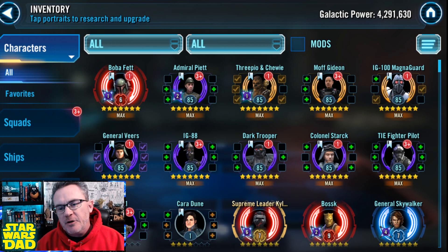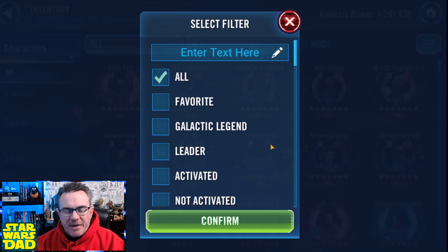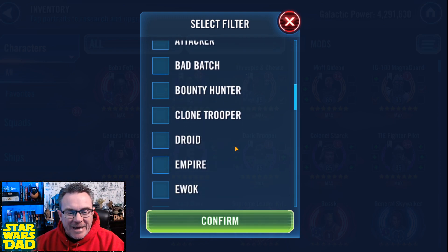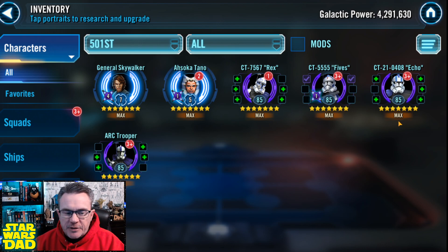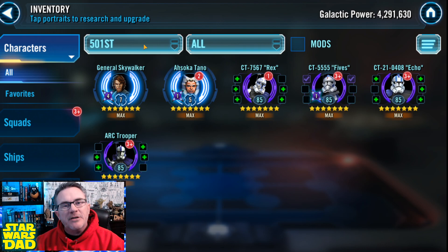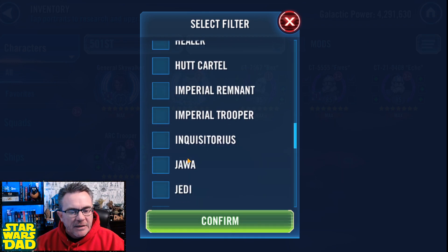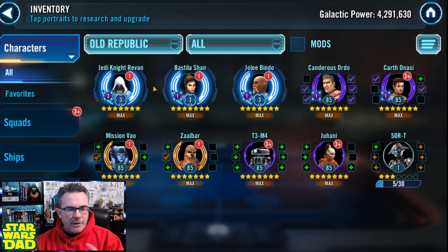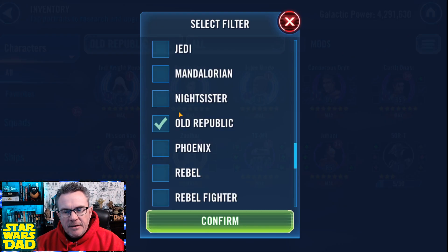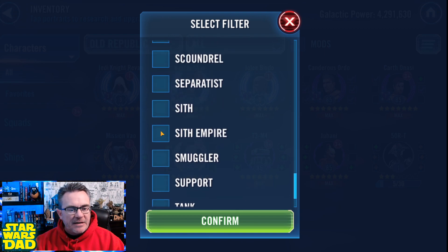There were some things I wanted to finish on this account. After I did Kylo, I wanted to go get my GAS, so I now have General Skywalker. I don't have the clones geared up, and that might be a little bit of time, but I wanted to get General Skywalker. I wanted to get my Revan, so I have both my Revans on the squad right now. The bulk of that team is Relic — the ones that you really need to succeed — and then I wanted to get my Sith Empire team done.